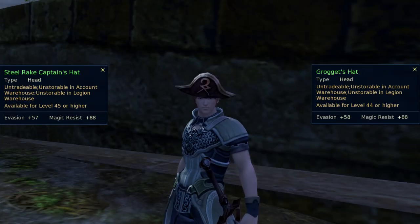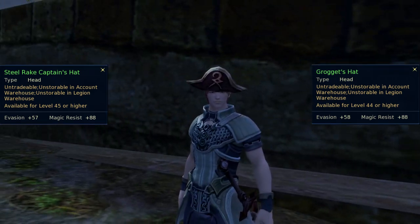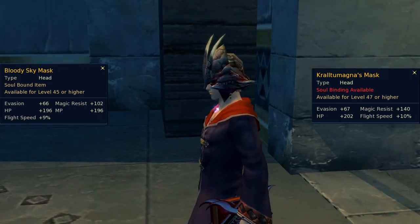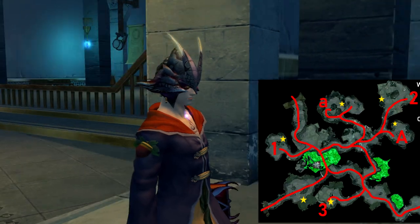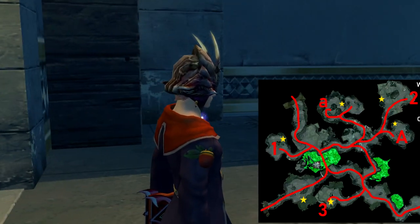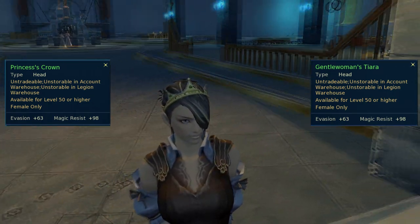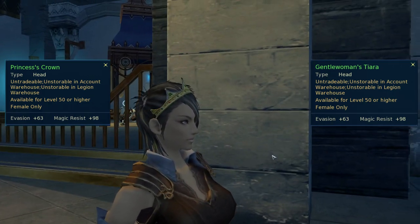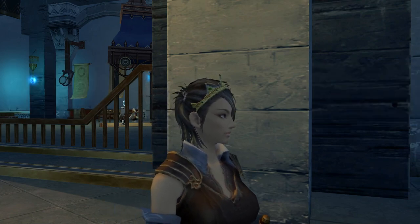Grogit's Hat drops from the Steel Rake Final Boss, but you can also buy the Steel Rake Captain's Hat for 80 Grogi. Bloody Sky Mask drops from treasure boxes in the elite Balar area of Beluslan, while Kraltumagna's Mask drops from treasure boxes in the Newt Warren in Hyron. Gentlewoman's Tiara drops from treasure boxes in Theobomos Laboratory, while Princess's Crown drops from Princess Karemuen in Adma Stronghold.